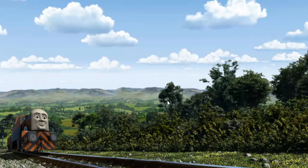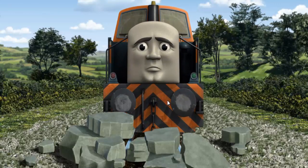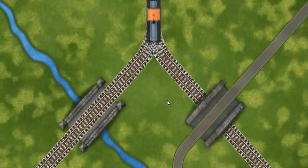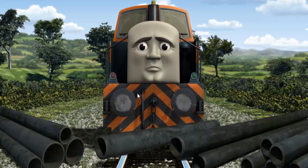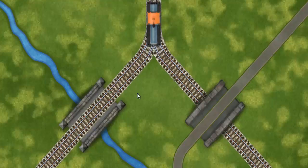Den went through the countryside. Suddenly, the tracks were blocked. Den had to stop. He would have to go another way. Help Den find the track that goes under the bridge. Den was on the wrong track. He needed to go a different way.